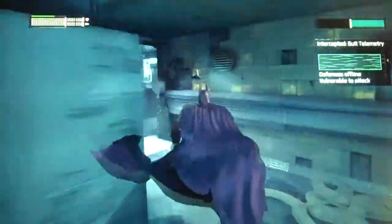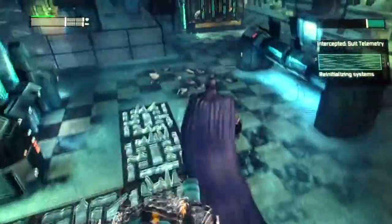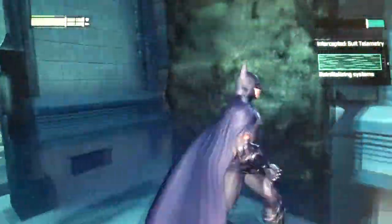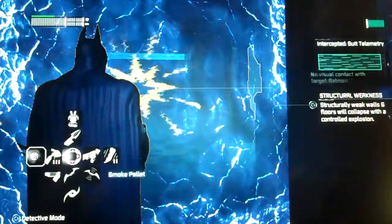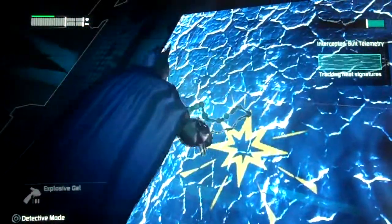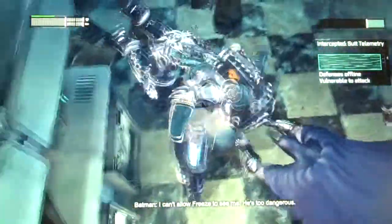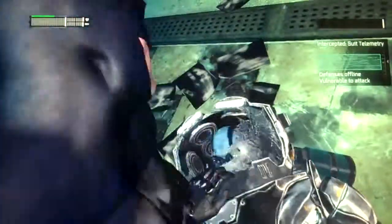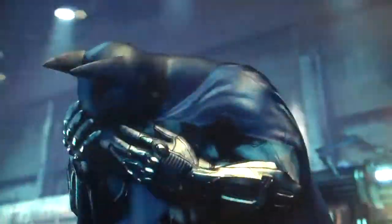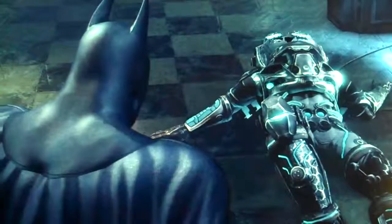Oh wait, are we supposed to take him down? Oh, we are — I did not notice that. I do not like this boss fight. Come on, go — yes! I believe this is the final hit. I can't allow Freeze to see — he's too dangerous. Yes, this is the final hit. And thus we take the smackdown on him. Wait a minute, how did we get there? So that boss fight wasn't too hard — I didn't die or take any damage. I guess that was kind of cool.